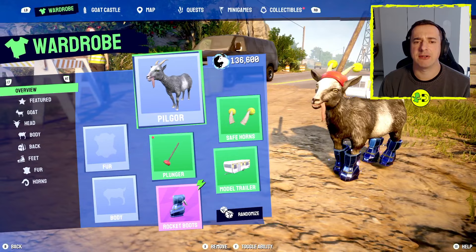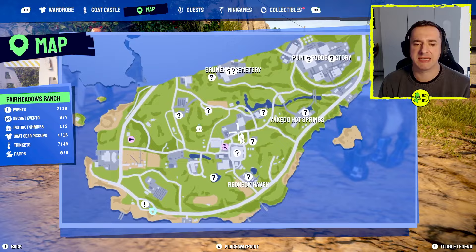Hey everyone, I'm in Goat Simulator 3 and I want to show you how to do the eviction notice quest, which is here on the map. If we have a little look, right down the bottom left, that's where we start with the goat tower.